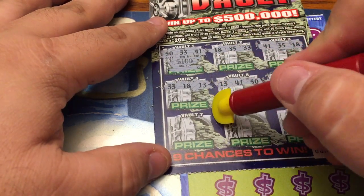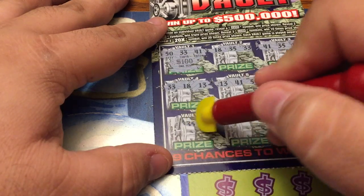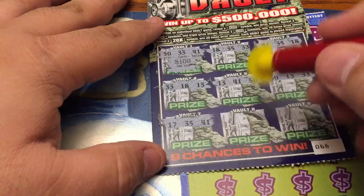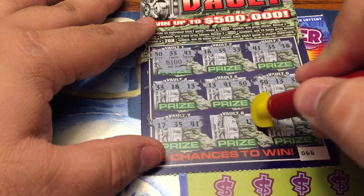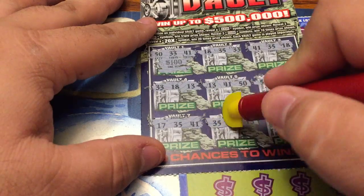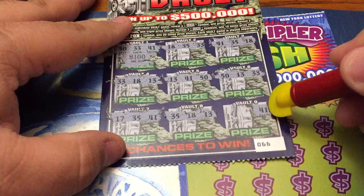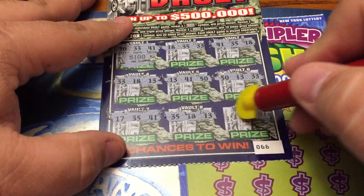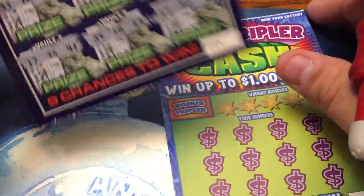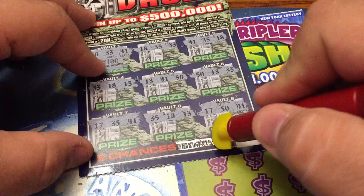Vault number seven, last row: 41, 35, 17. Nothing there. Vault eight: 13, 18, 35. Last vault — 41, 50, 17. So that's a losing ticket. No win on the Money Vaults.